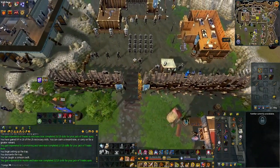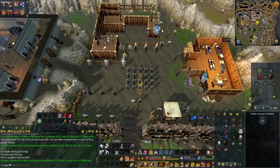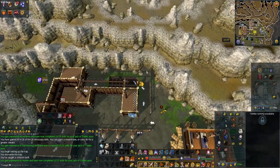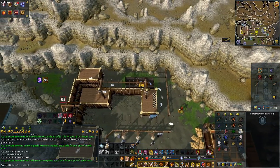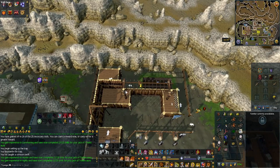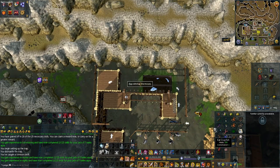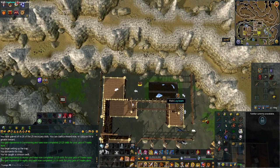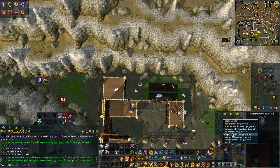Continue going north until you reach the Agility obstacle, and cross the log beam. If players have 33 Crafting, a clockwork, and a plank, they are able to make a toy mouse — wind it up, right-click release from anywhere, and you can pick it back up. So you don't actually have to come here if you have those items; it just depends on how fresh the account is.